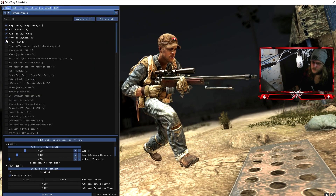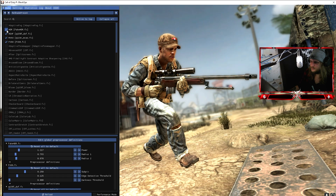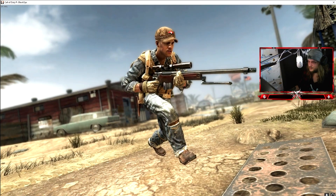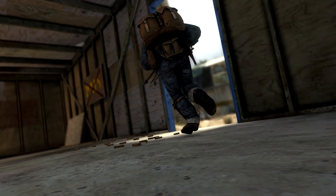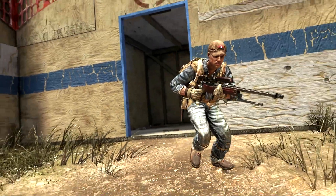For this edit I'll probably just be using HDR and maybe not the Adaptive Fog — mainly just the blur. And there we go, that looks good. ReShade tutorial done! If you liked this video, leave a like and subscribe for more tutorials, and I'll see you in the next one.